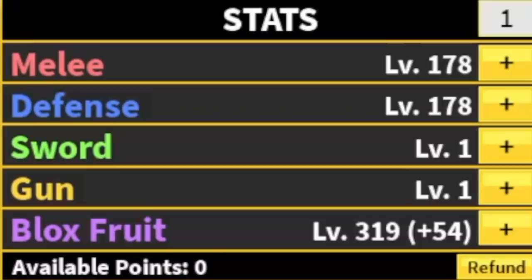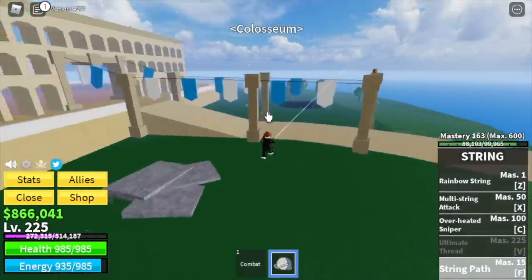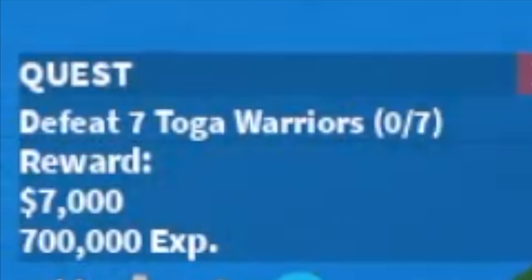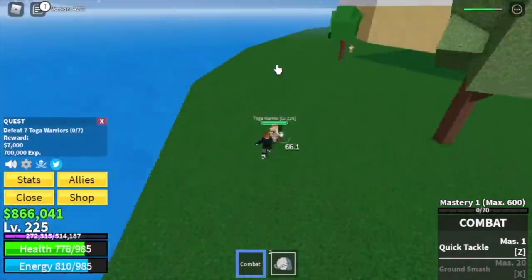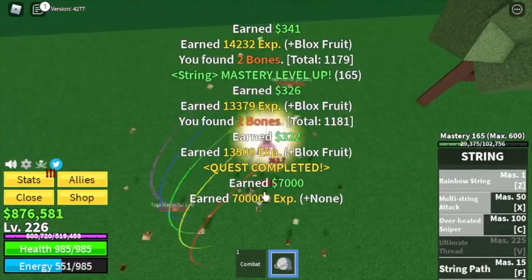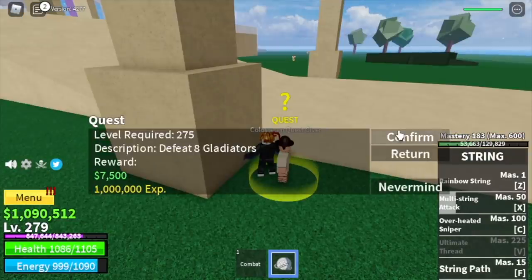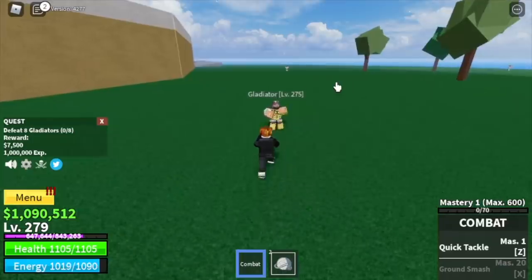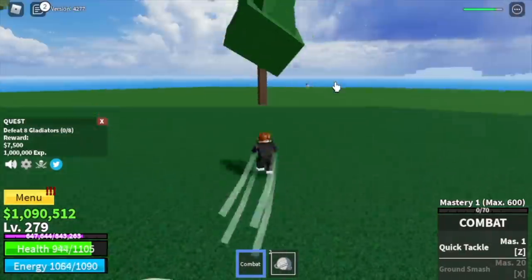Moving on to the Coliseum using our String Path, which really looks cool. We're gonna start with the toga warriors — you need to defeat seven; lure four, defeat them, wait for them to spawn, then lure three or four to finish a quest. The goal here is to reach level 275.